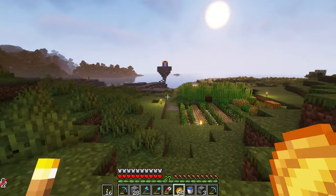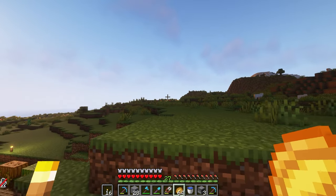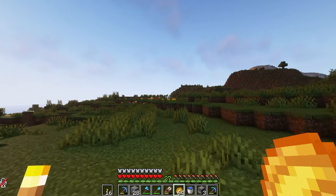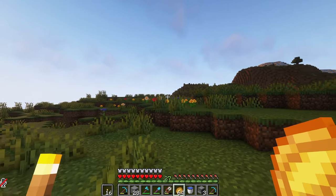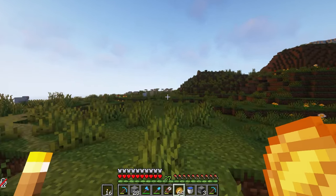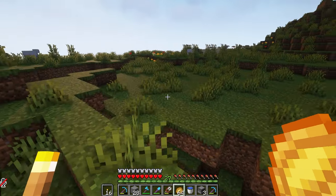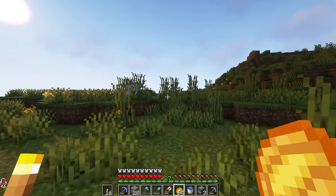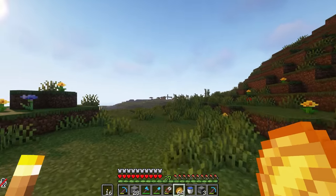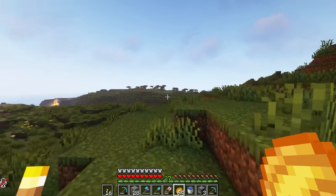We're heading over to an acacia biome that way. We've got glass and stone as our primary blocks besides the acacia wood, but we're going to need a lot of acacia wood so we'll just start chopping down trees. I've already designed the house we're building today - I've got a Litematica file for that we can throw into this world and then we'll do a step-by-step process of how to put this whole house together.